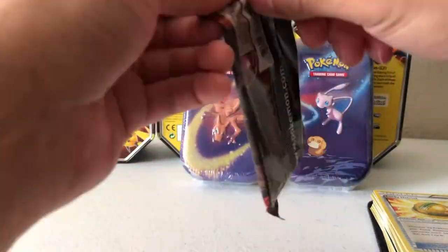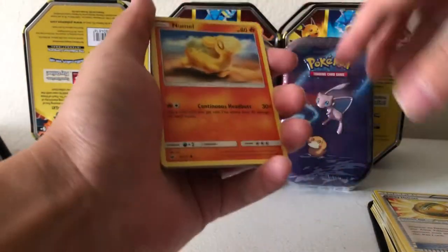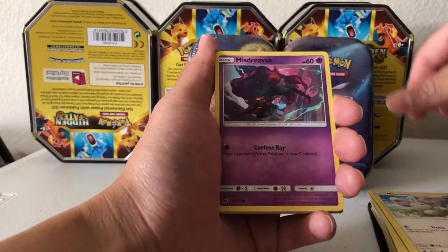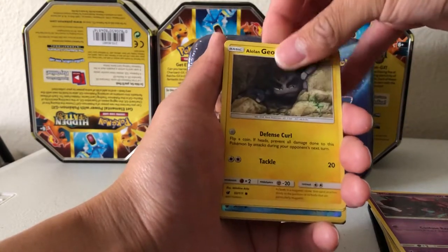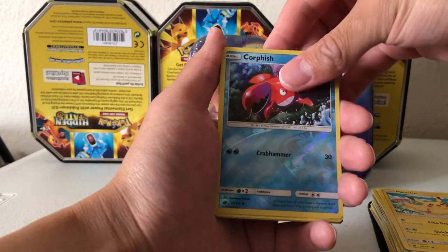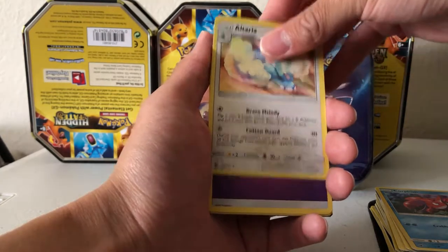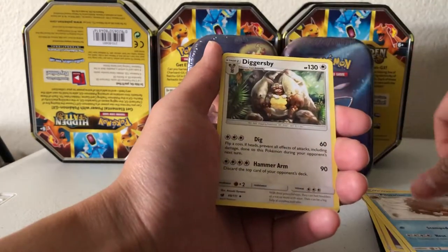Next pack - Crimson Invasion. We got Numel, Minccino, Misdreavus, Alolan Geodude. We got a Pikachu. Our Reverse Holo is a common Corphish. And our Rare for the pack is a non-holographic Altaria. Psychic Energy, Counter Energy, Piloswine, Diggersby.